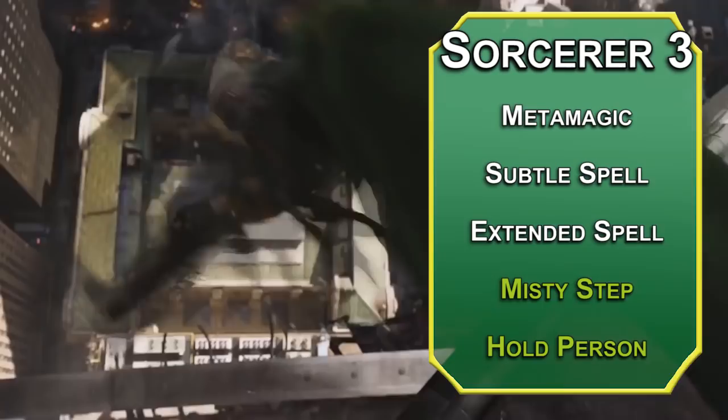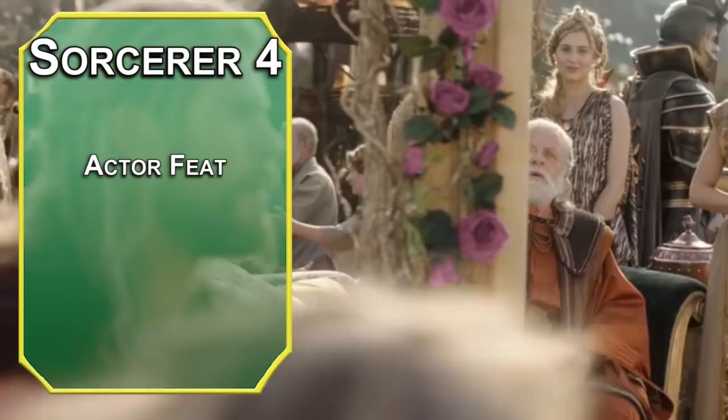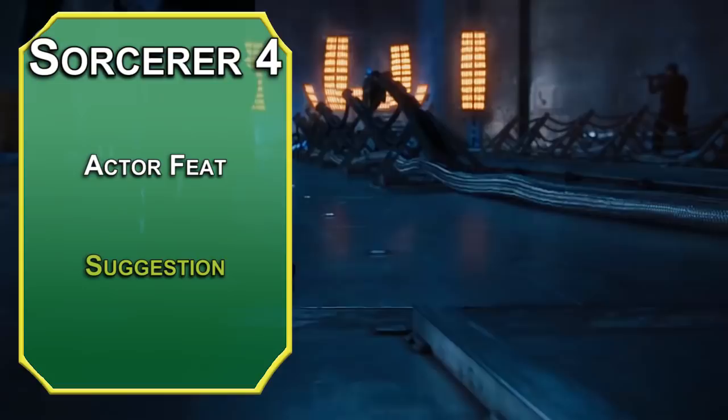Fourth-level sorcerers get an ability score improvement or feat — we'll take the Actor feat. It gives +1 Charisma, advantage on Deception and Performance checks to pretend you're someone else, and you can mimic someone's speech after hearing them talk for a minute — more effective if you're impersonating your adopted father. For your spell, grab Suggestion: give someone a simple non-harmful order; they make a Wisdom save, and if they fail they must try to complete that task for 8 hours or until you lose concentration. Keep in mind creatures immune to charm are immune to this spell.